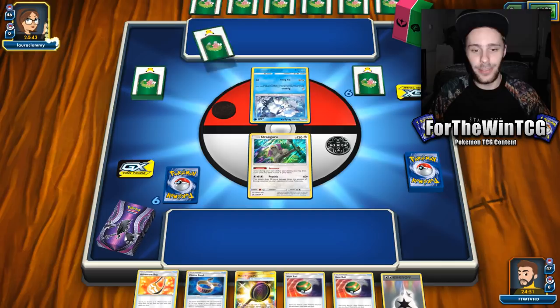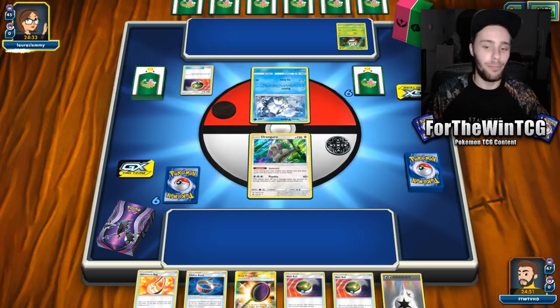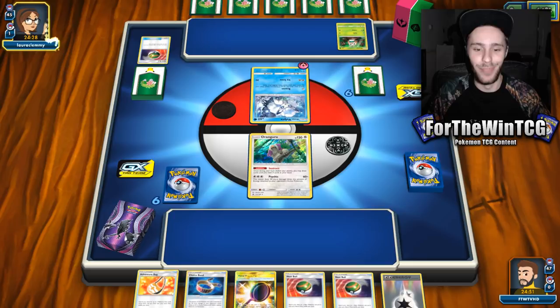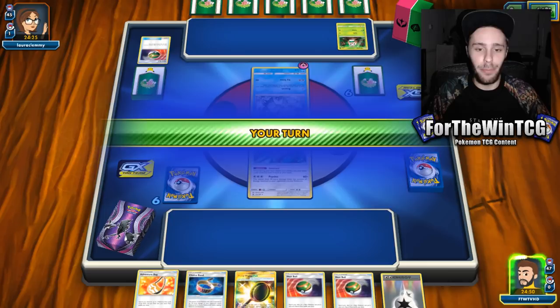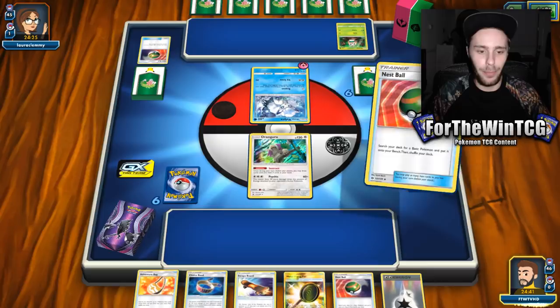I've tried a few times with this list to see if I can get any luck and it is a bit of an on-and-off deck so far — not too easy to get going. But sometimes you can just blow up. I managed to do 210 damage turn two with this deck before and I was like, whoa, okay, that was fire. Initially I played Sky Pillar to help counter Decidueye, but I replaced it for some Energy Lottos because I thought that'd be better.